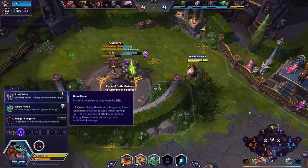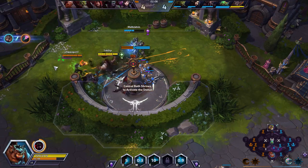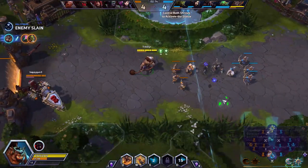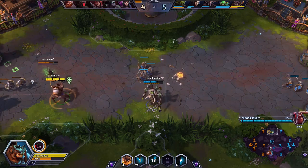Coming over here to help out my teammate - we're gonna pick up Hogger's Joggers, which gives movement speed, which is huge on Hogger in my opinion. Your Loot Horde actually does a little bit of damage when it falls down. You can spike that up later on if you want to, but I don't really feel you need to.